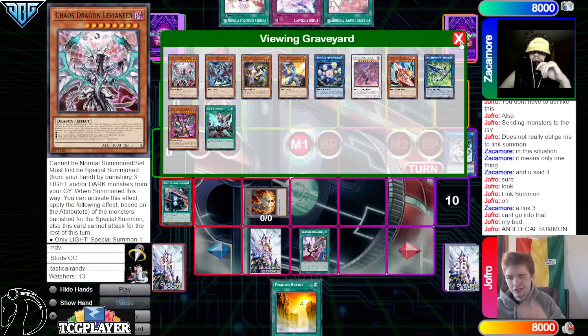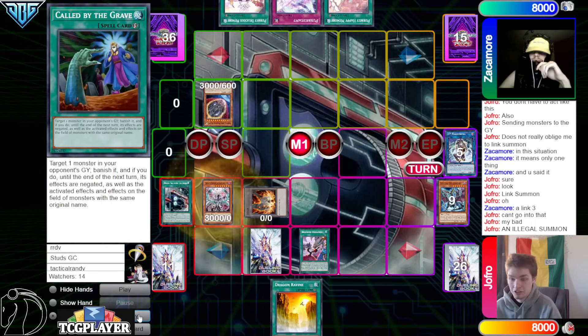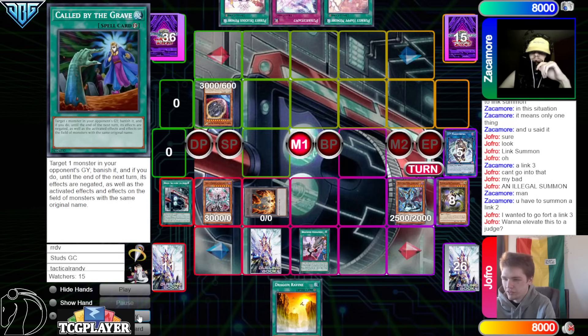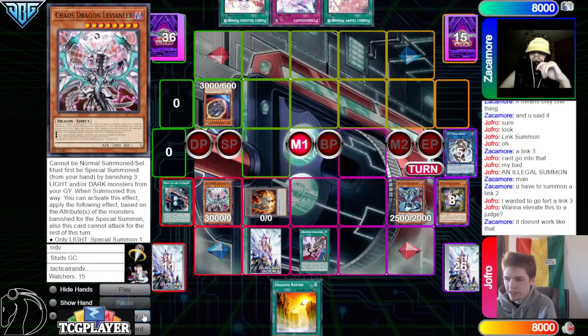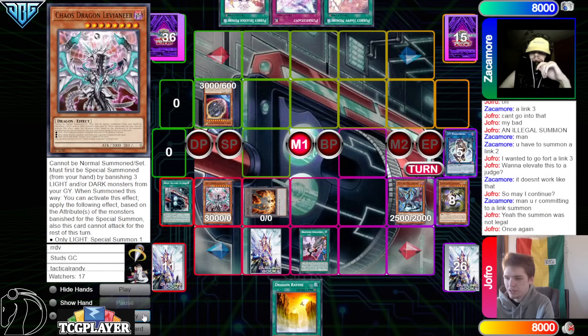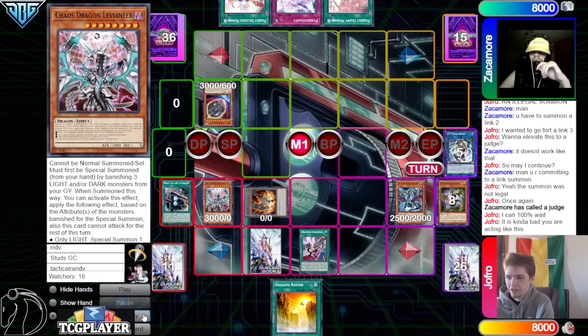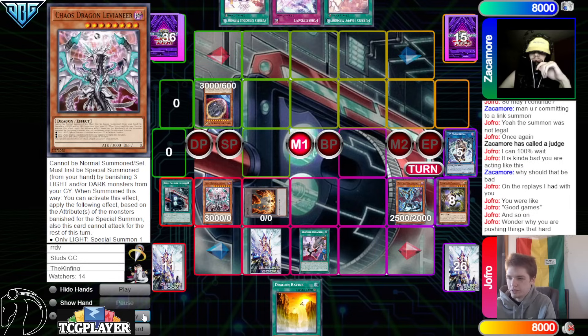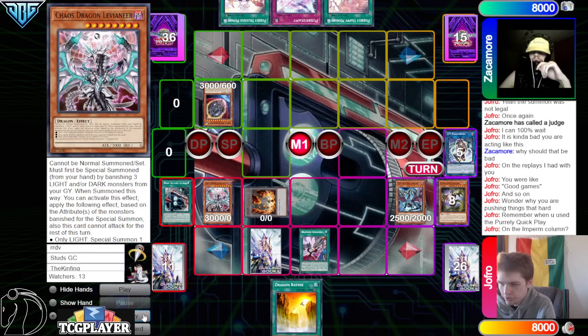Said 'link three can't go into that, my bad — illegal summon.' DB is like made for testing, you could have just done it better and not had all this come up. Said man you have to summon a link two first to go for a link three — it doesn't work like that. You're committing to a link summon; that summon was not legal. Why are you acting like this? In the replays with you, you were good games — wonder why you're pushing this so hard.